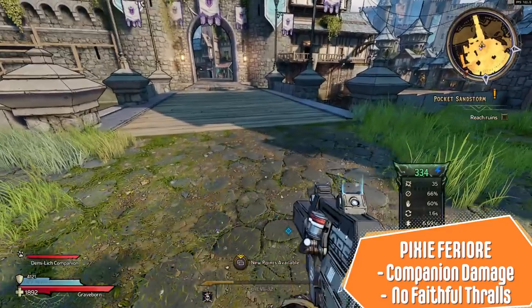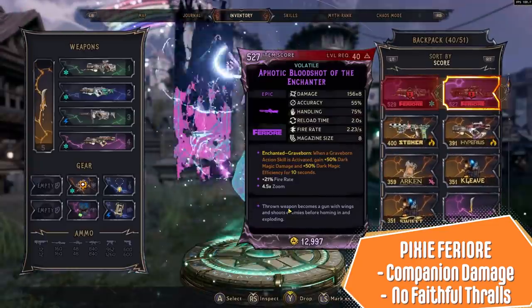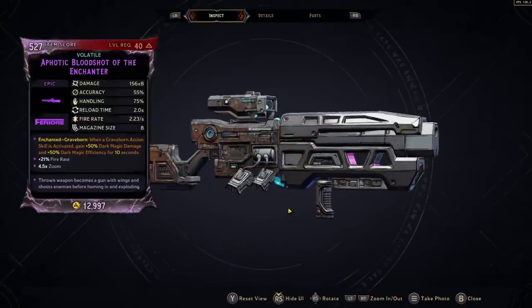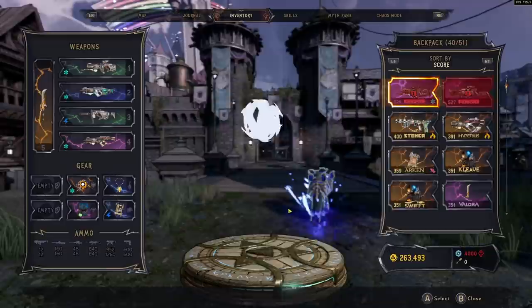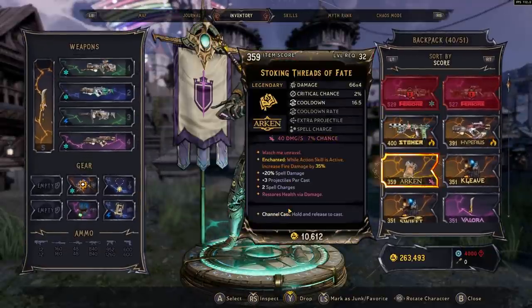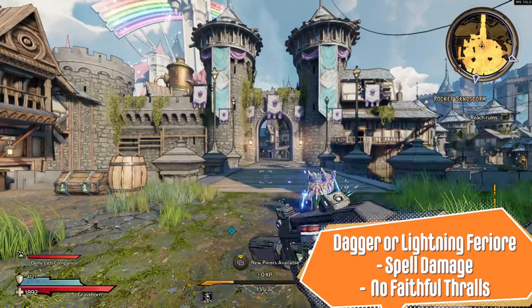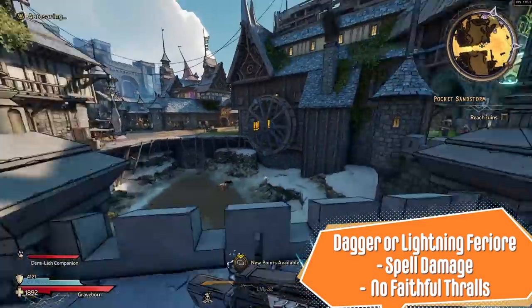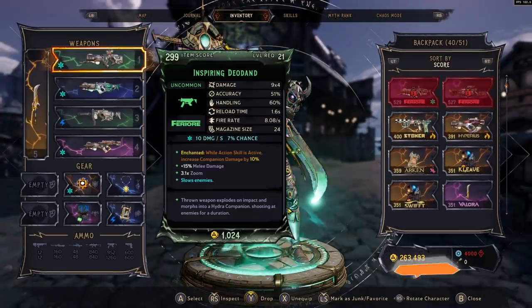The pixie companions shoot a swarm of bullets at enemies and benefit from companion damage, but do not count for Faithful Thralls. So one thing you can do is throw the TD throws out first, then swap to a pixie companion to do the most damage. Another type — I can't use this yet at my level — are thrown weapons that become a gun with wings, shoot enemies, then home in and explode. These also count as companions and deal companion damage increased by companion damage, but will not count for Faithful Thralls. TD throws that say they do a dagger storm or a lightning bolt actually benefit from spell damage — those are not the types for us. We mainly want the hydra TD throws — you can get a single-headed or a double-headed hydra.